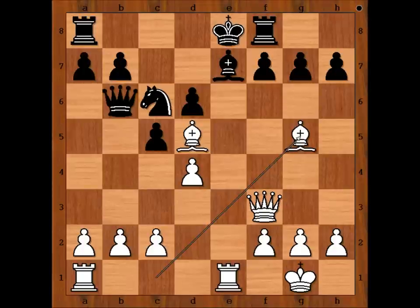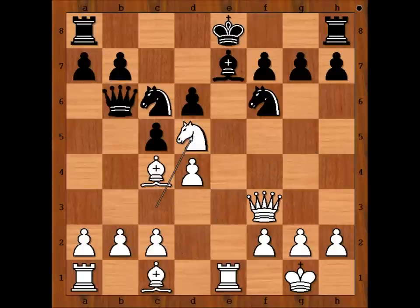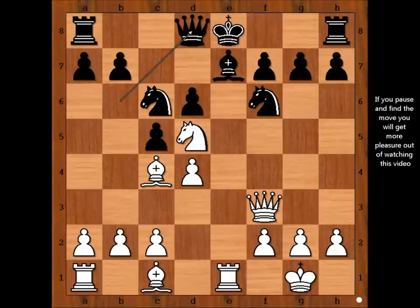Seeing all this, Buske played queen to d8. White to move. We have reached the most interesting position of the game. Please pause the video and find the best move for white.